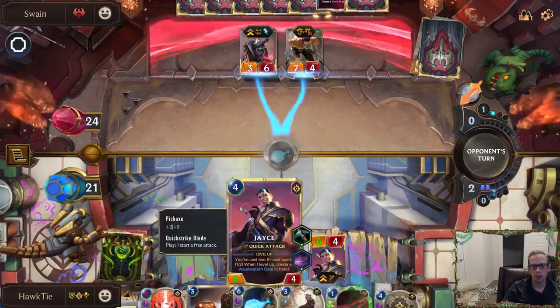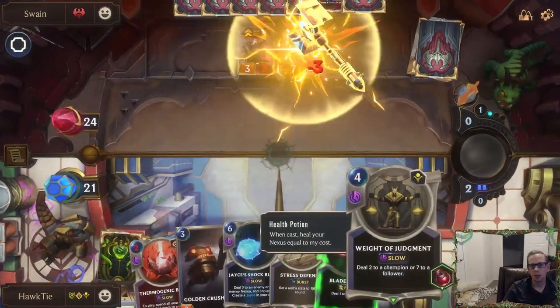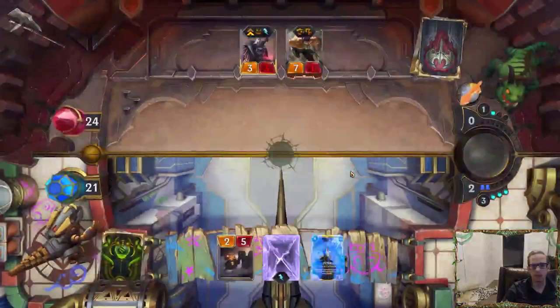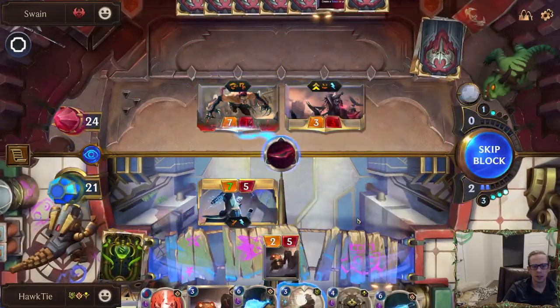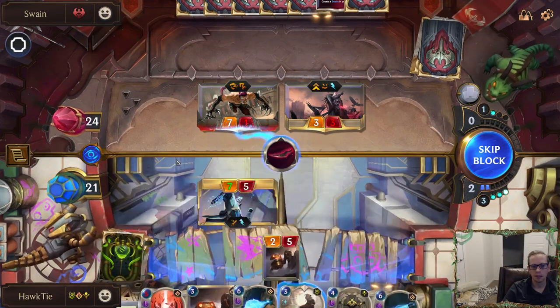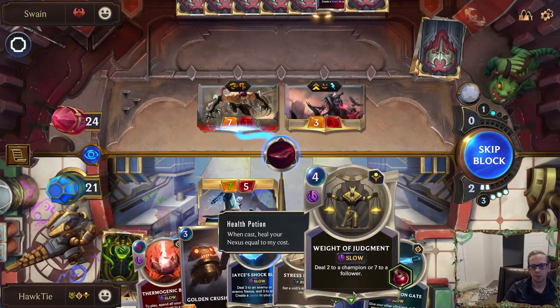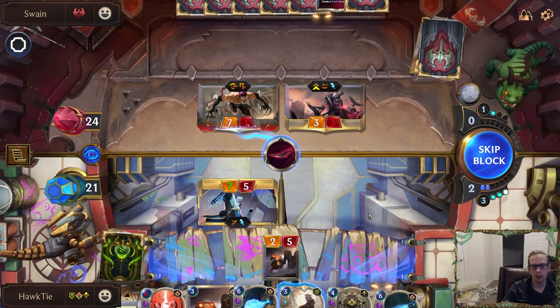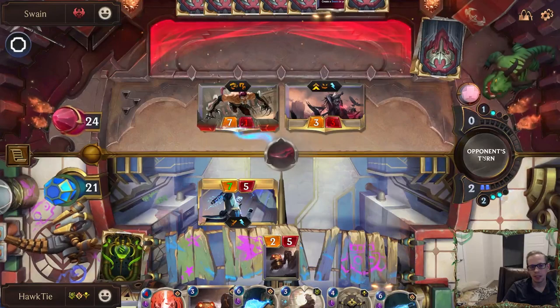Going with the Shock Blast because it levels up Jace. We could have gone Weighted Judgment to kill that, but we have this Blade's Edge that's free, so we can spend one extra mana and Blade's Edge the Savage Reckoner. I guess I can't block that now though. My plan felt better in my head. Taking some damage.